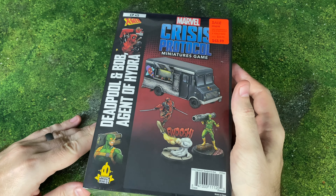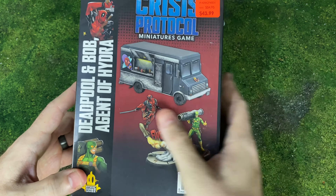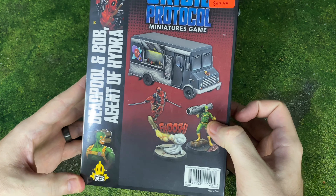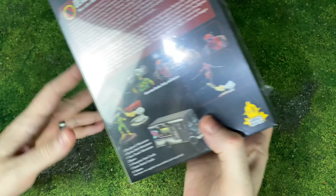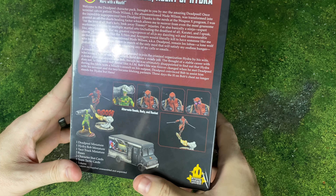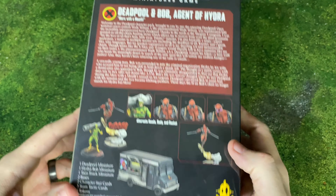This is a little bit more of an expensive expansion for Marvel Crisis Protocol because it's not just Deadpool, but it's also Bob, Agent of Hydra, and his chimichanga truck. So we're getting a terrain piece with this whole set and a whole lot of different options for Deadpool as well. Here's the back of the box if you're interested.